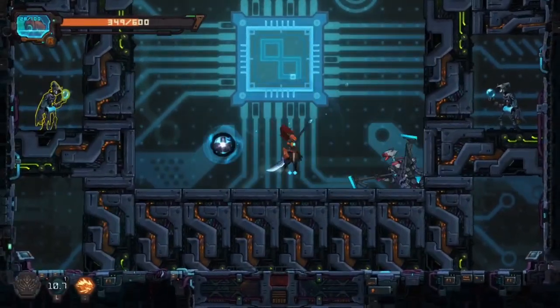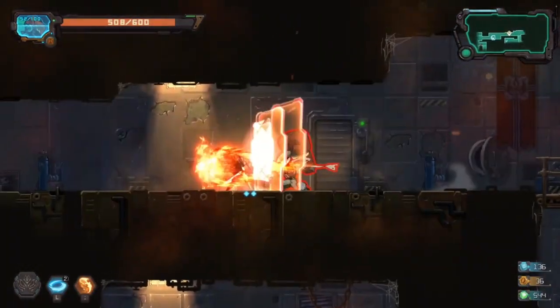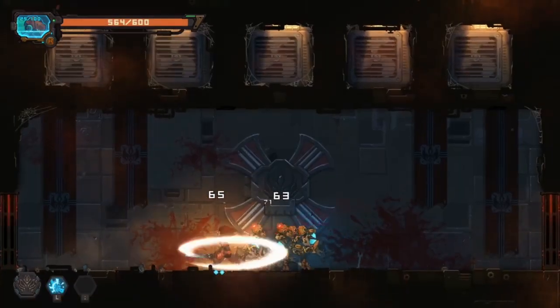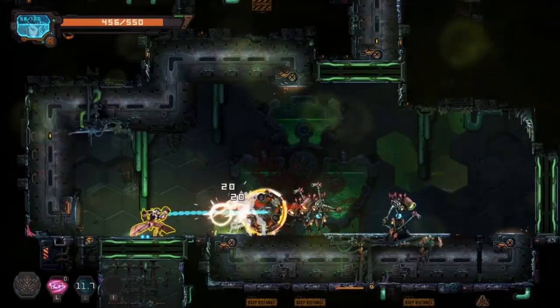Playing as the combat robot Crimson, we are challenged with mastering his superior movement capabilities. Crimson can execute multi-directional air dashes, double jump, wall run, and so much more to complement his weaponry and attack skills.